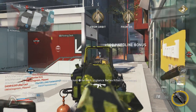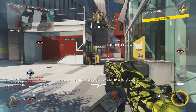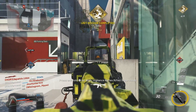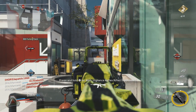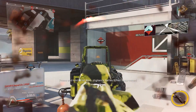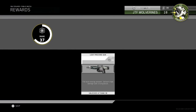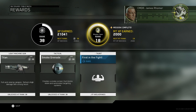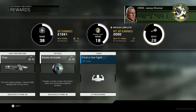Even though you can already cater the mission teams to how you play, at the end of the match, if you've gotten your gold tier missions completed, you're going to get about 2,000 experience. You get ranked up very quickly when you do that.